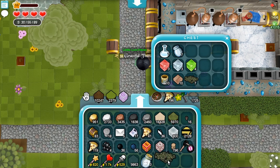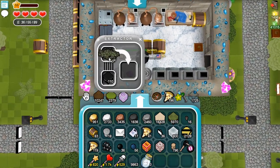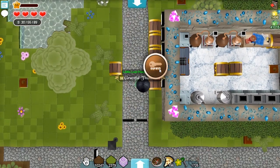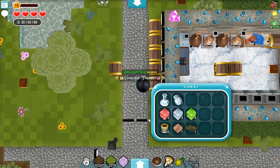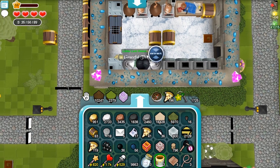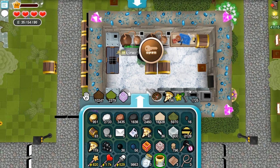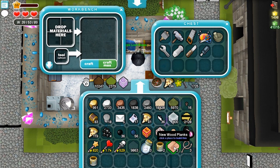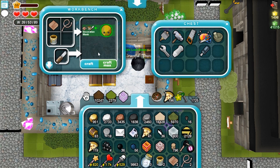I think it just needs one of each of those. We need wood planks, varnish, and fiber. I'm really glad that this was added because we needed another recipe to use a knife on. One of each of those — but I'm just going to throw the rest in because we're making three different kinds of sentries today.